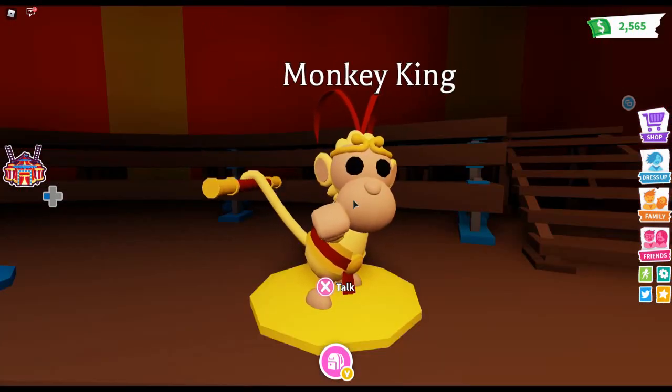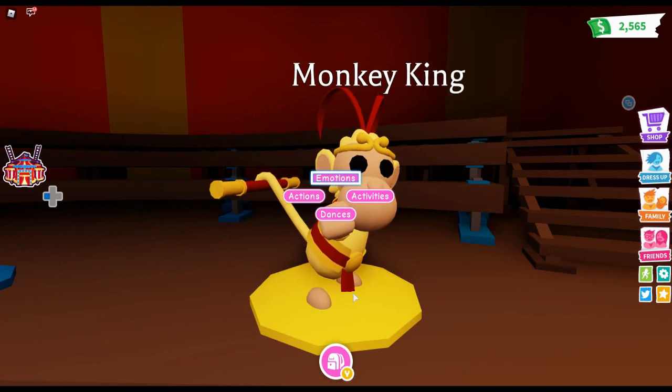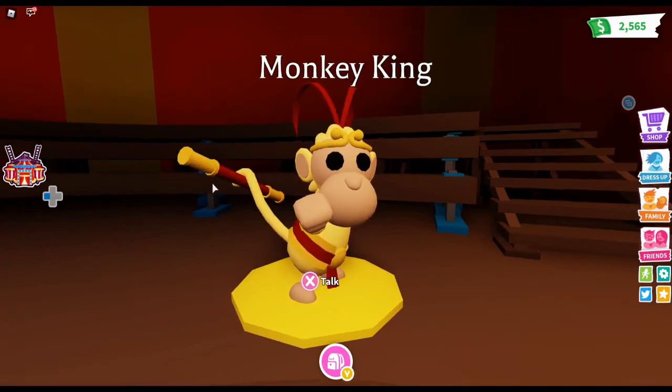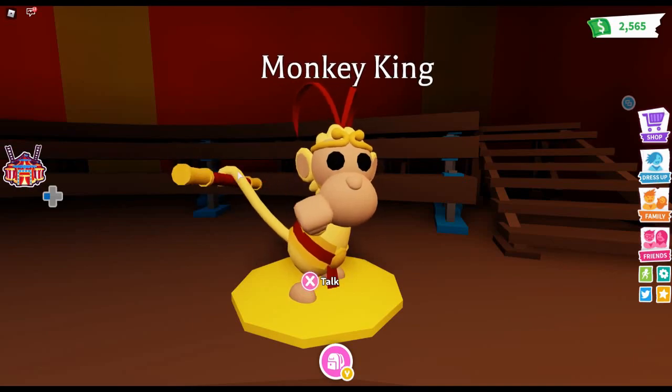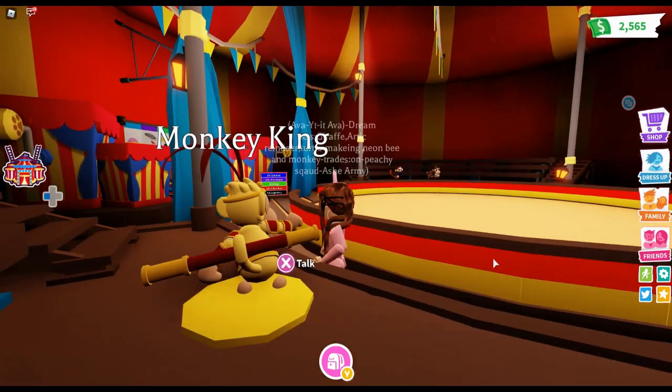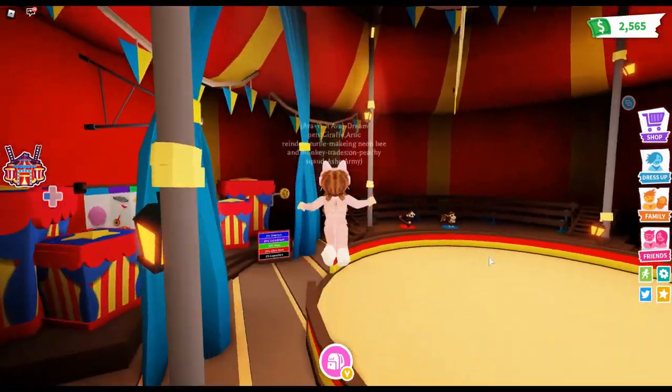This is the new golden monkey — his name is Monkey King! He needs three little tiny staffs in order to be created. So when you come over here inside the monkey fairgrounds, you are presented with all of these options.